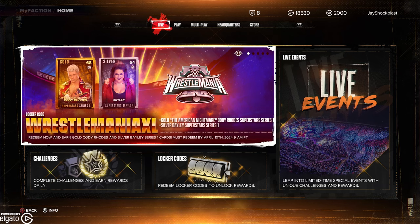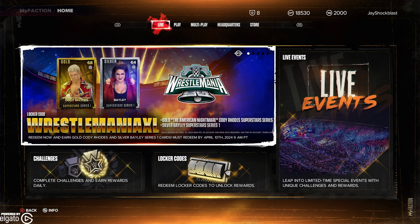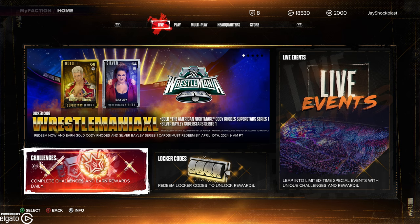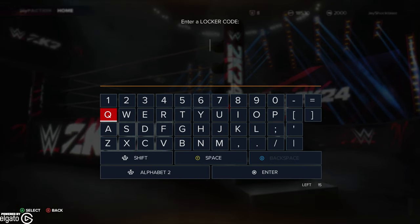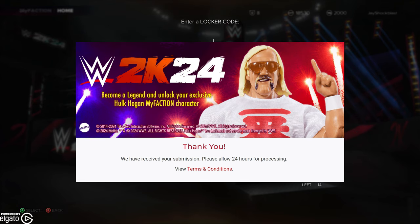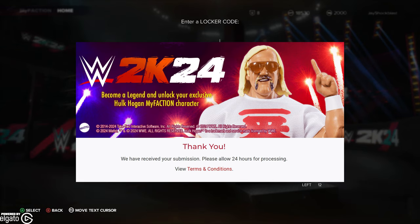What's happening, everyone? JShockBlast here, and check it out. Happy WrestleMania weekend. There is a brand new promotion with WWE 2K24 and Mattel, where you can get a Hulk Hogan action figure My Faction card, which I believe is a Persona. You can also use WrestleMania XL right now and get a gold Cody Rhodes and a silver Bayley. I'm going to enter my locker code right here in My Faction. Obviously, this is a single-use locker code.